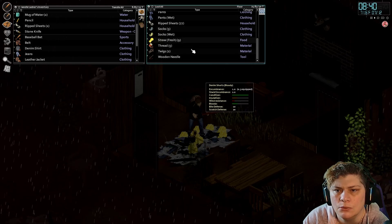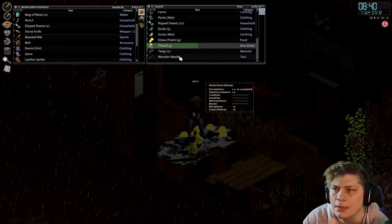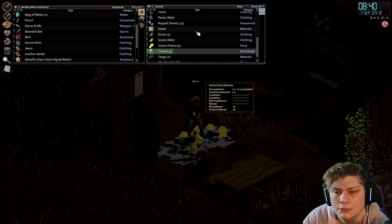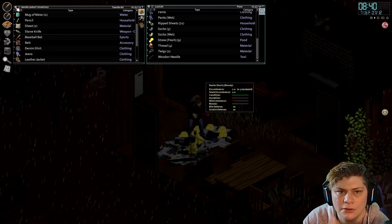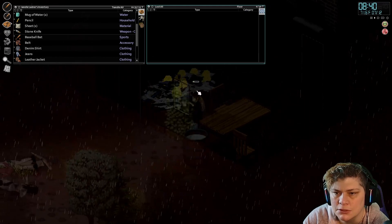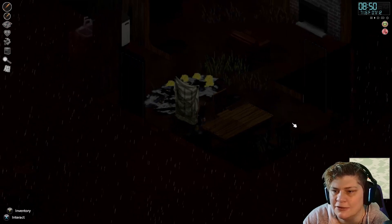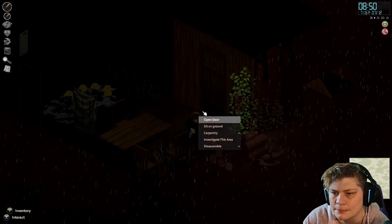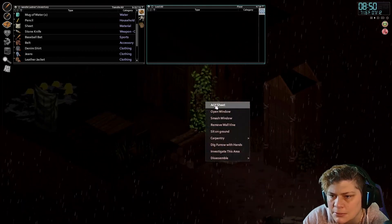I think what I'm gonna do is sew two more sheets. We haven't found our scissors yet, so might as well make something worth a damn and put these on the windows. We'll close the curtains — let's make it even darker in here. But anyway, this will give us a little more protection. There we go — add sheet. Nice, now we've got curtains!